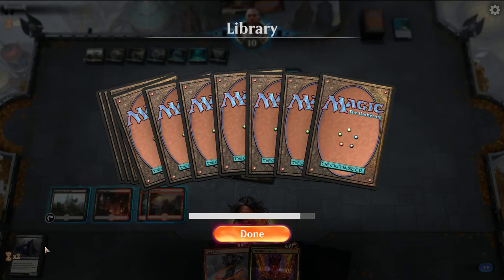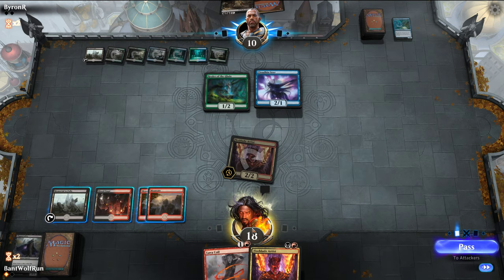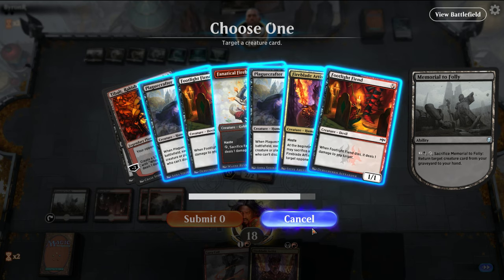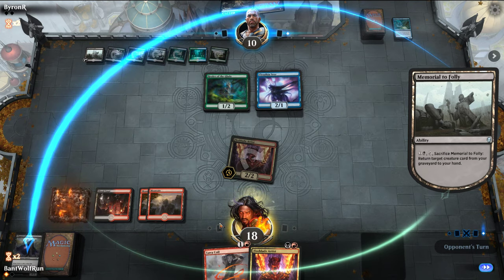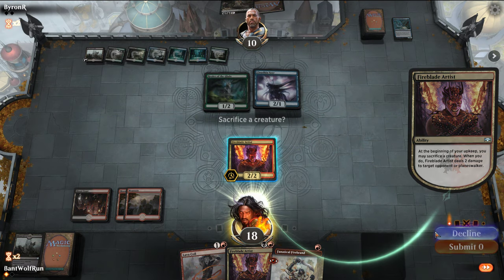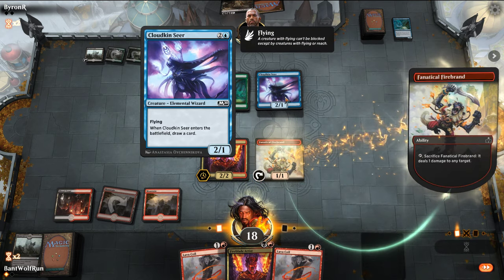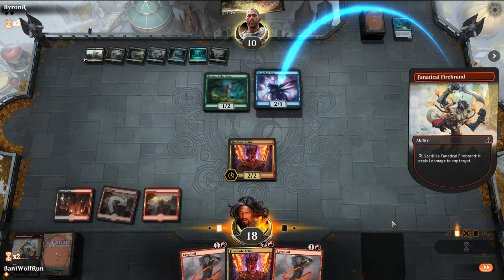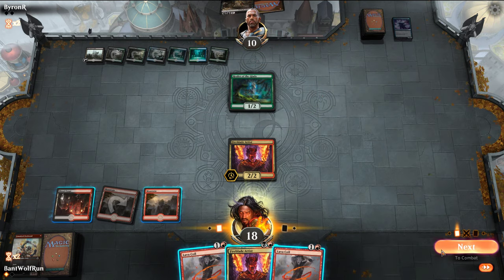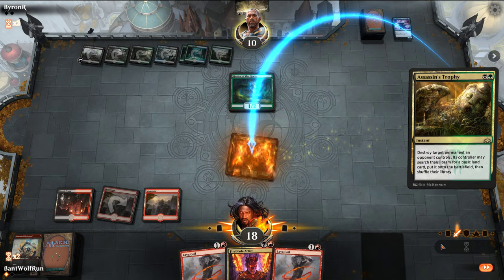We can get back — I might just get back the Footlight Fiends, or Fanatical Firebrand to shoot this down. Let's just play a couple spells in a turn, then we shoot it down and then play Fireblade Artist. Okay, second Lava Coil. I'm just going to force their hand and let them use the Ritual of Soot. Okay, Assassin's Trophy — don't think I have anything double black. I'll probably just get a Swamp just in case.